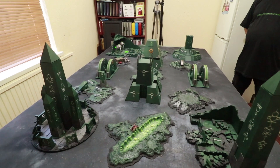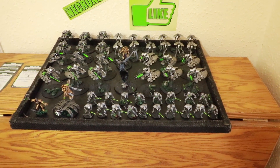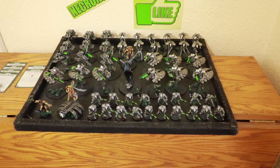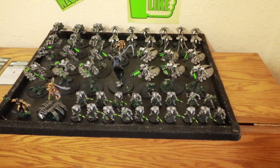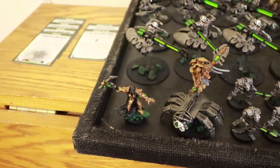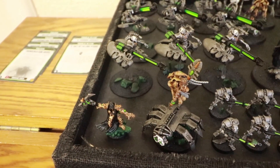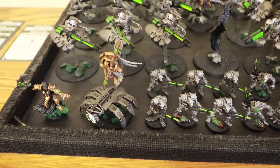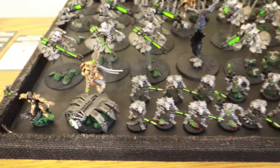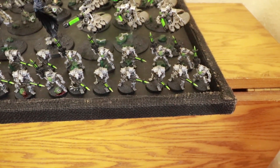Let's have a look at my Necron list. I am playing something totally different — I've gone for the Nefrec dynasty. They do have some nice tricks. I've got a 2,000 point army, a battalion detachment. Headed up by my Overlord with the Warlord trait Living Guard — the Nefrec Warlord trait — giving him minus one to hit against him. We then have a Canoptic Cloak Kryptek with the Nefrec Artifact Solar Pulse. Troops-wise we've got one squad of eight Immortals with Tesla and two squads of five, again with Tesla guns.